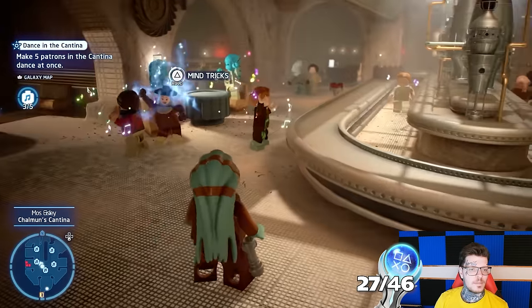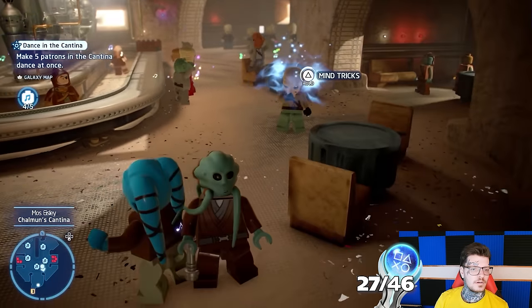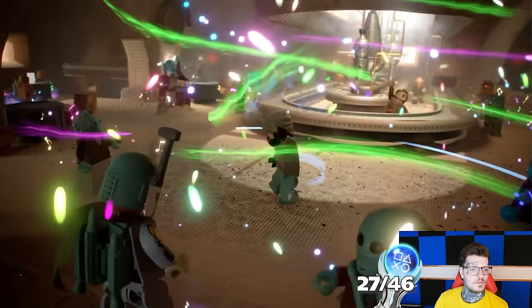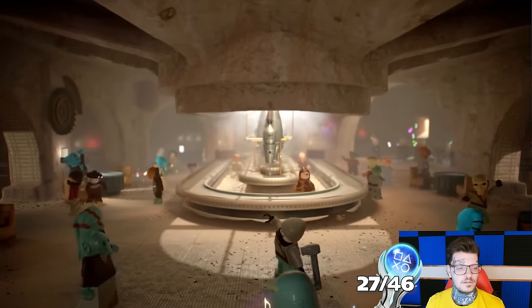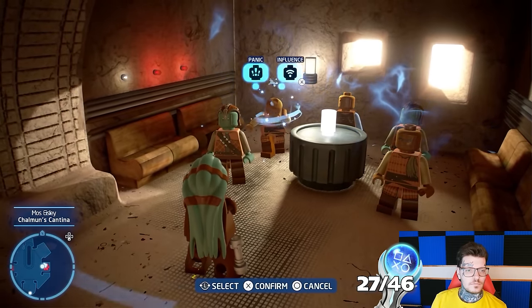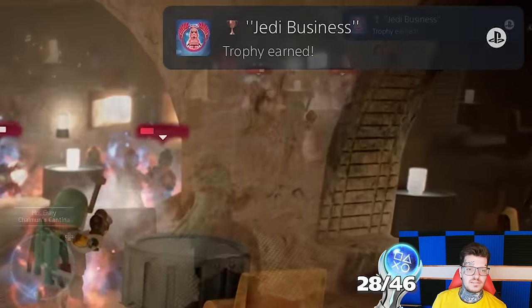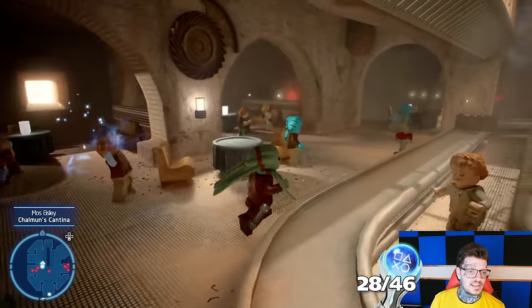Whilst actively looking for miscellaneous trophies, I completed a long mission chain starting from the Mos Eisley Cantina. I had to mind trick people into dancing so that I could make the complete opposite happen later — allowing gangs to spawn so that I could make 5 people fight at once in the Cantina with Jedi mind tricks. Use Jedi mind tricks to make 5 people fight simultaneously in the Cantina.